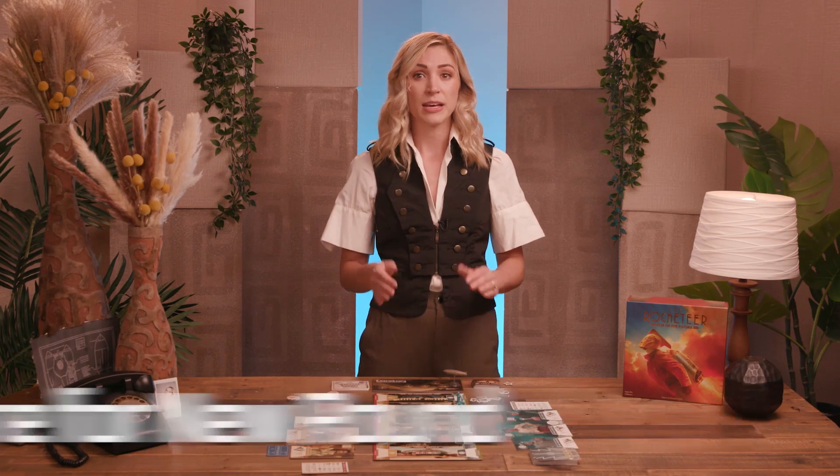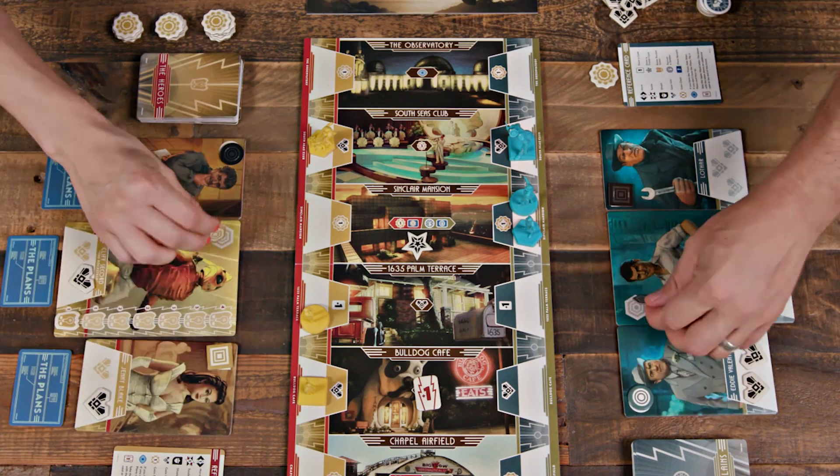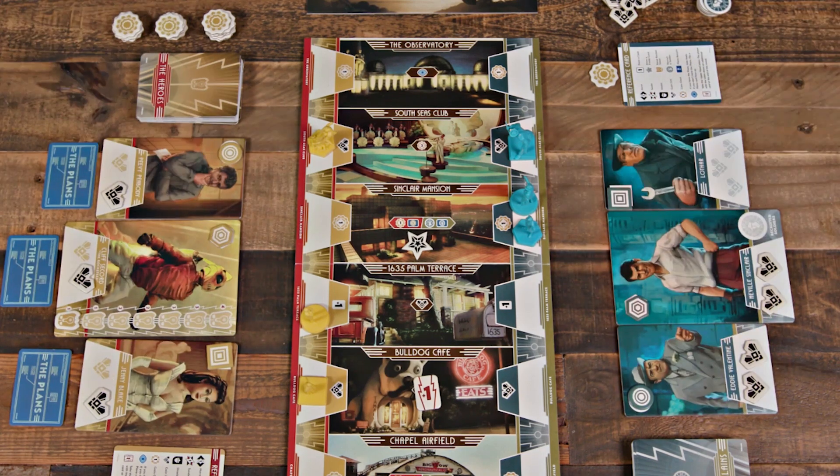The player who controls the location with the finale token that was placed there at the start of the round draws a finale card. Additionally, some location rewards and card abilities provide bonuses for the player who has the plans. Finally, in the Prepare for New Round step, players flip all their characters' turn tokens face up again, discard any number of cards from their hand to their personal discard pile, and draw back up to seven cards. The player with the upper hand token draws an additional card. If a player's deck is ever empty, they just shuffle their discard pile to form a new deck. And a new round begins.